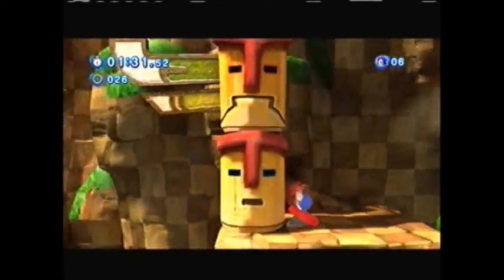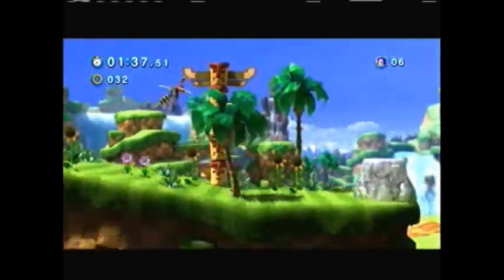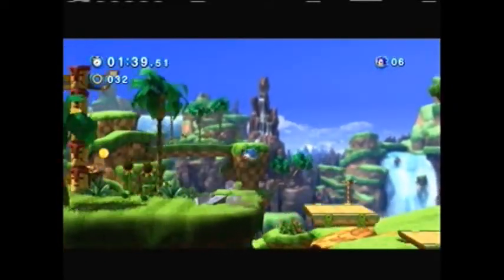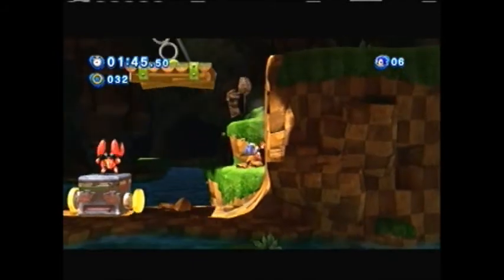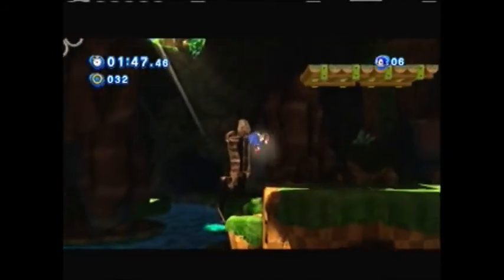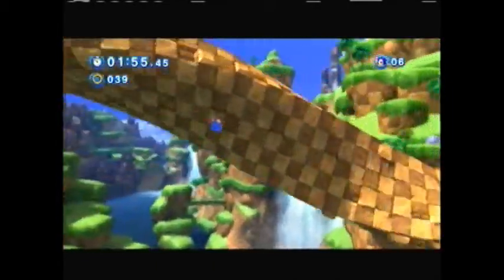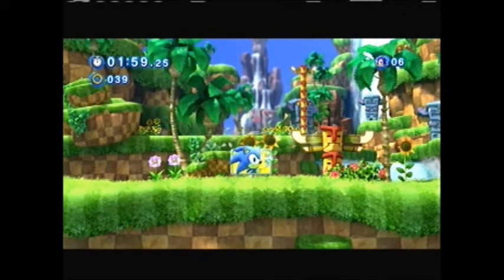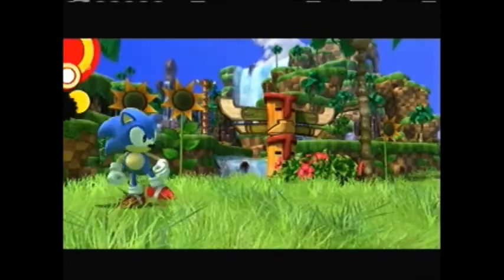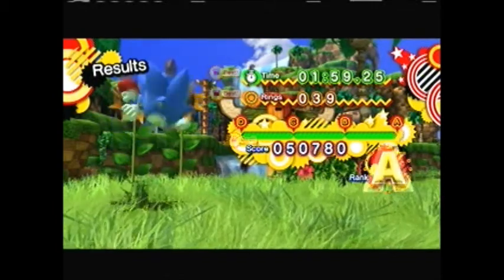The deal with this, which we'll come to find out, is that every stage we do, there is an Act 1 and an Act 2 — like the other Sonic games we've done previously. Act 1 of each stage is Classic Sonic, which is what we're doing right now. He's shorter than Modern Sonic, and he's a brighter blue. Act 2 of every stage is Modern Sonic, which is from the perspective behind his back — not a side-scroller.